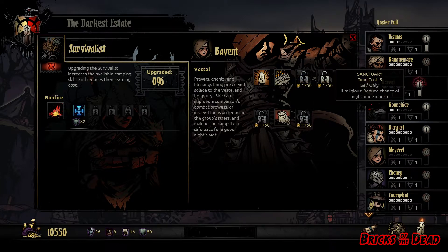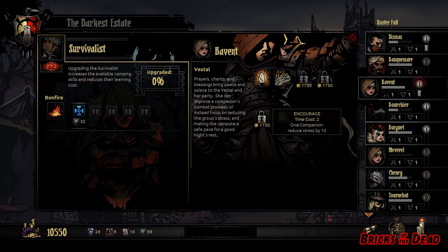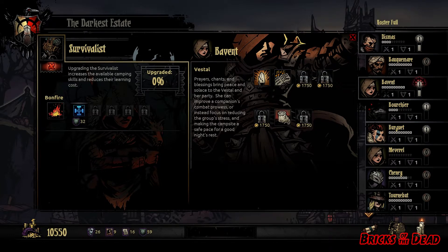We can unlock pray, sanctuary, encourage, and so on. Each different character class we bring in will have different things to unlock. I think there are eight or nine different character classes available — you get your rogue, your occultist, your cleric, the plague doctor. I don't remember what all of them are called, but there's enough variety to keep it fun and interesting.